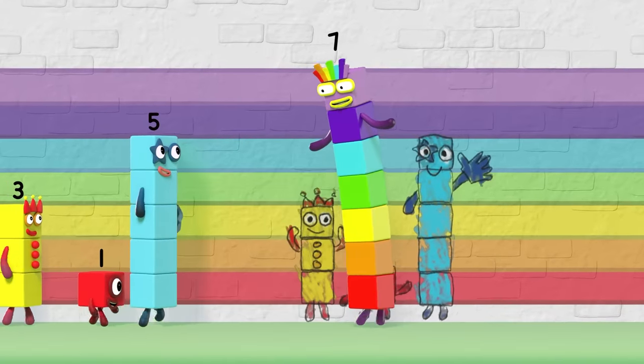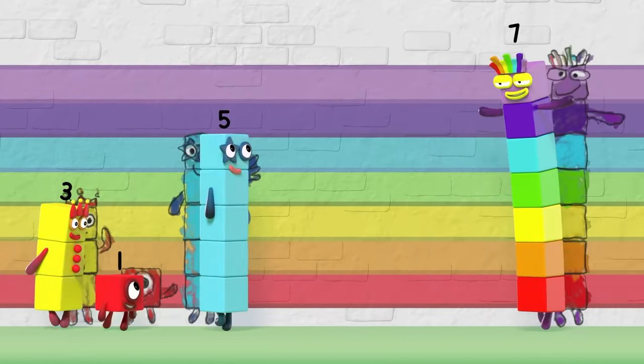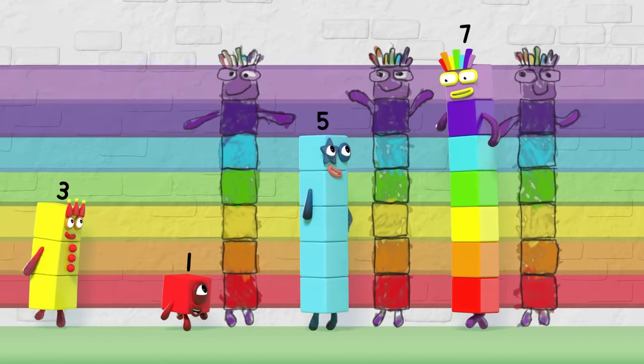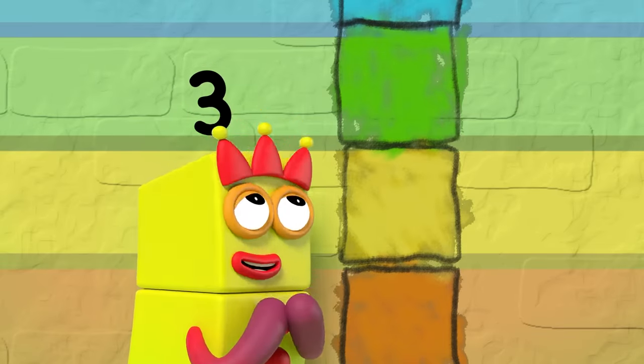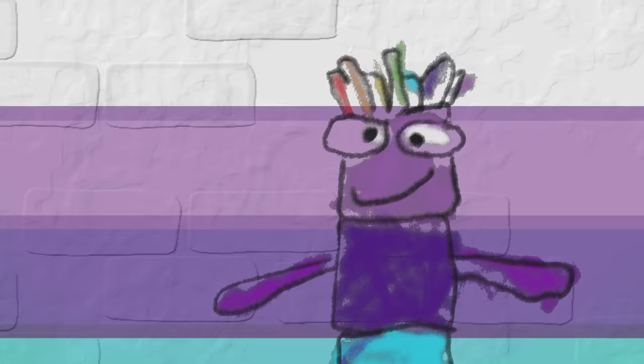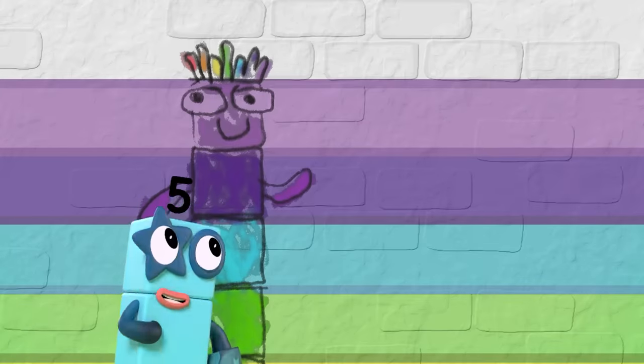We all have a place, but we're different. That's very easy to see. We're all friends here, but what makes you you and not me? I'd love to be you, but I come up short. I need to add something, but what? I'd love to be lucky like Seven.